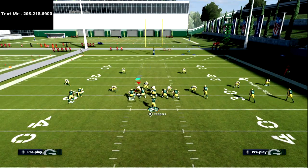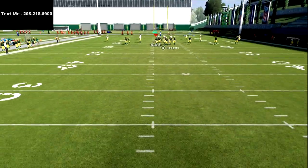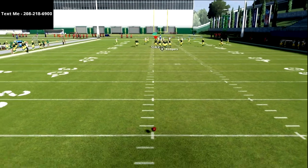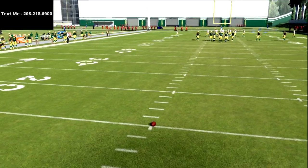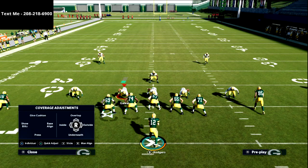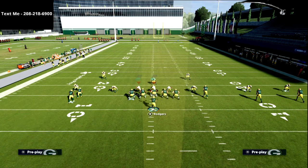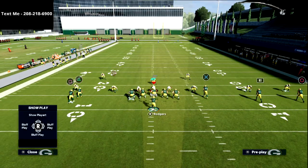One quick pro tip about this offense: as a general rule, you want to have your trips to the wide side of the field. You don't have to — there are some setups that are specific to the opposite being true — but as a general rule, just put your trips to the wide side of the field for good spacing.